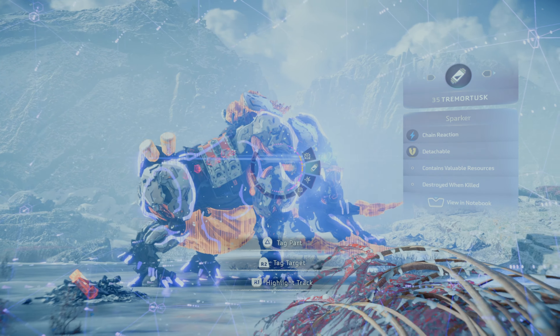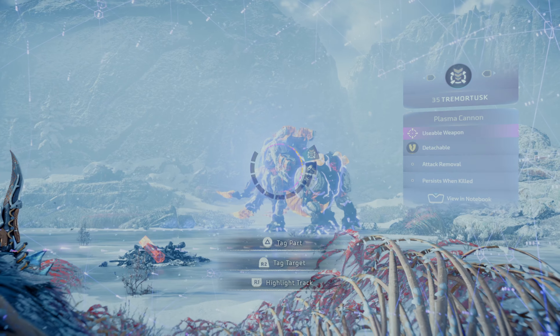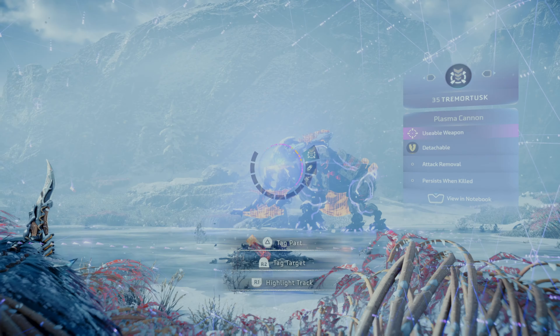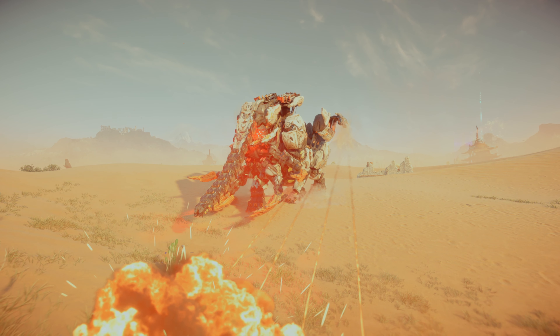The Sparker serves as shock storage — tear it off to collect the resource or shoot it with a well-placed shock arrow to detonate. The Plasma Cannon is a powerful heavy weapon that fires devastating tracks of plasma along the ground, and you can also detach it to use as a weapon. The Ammo Drums serve as large storage containers for valuable resources; you can tear them off to collect their contents. The Four Salvo Cannons are powerful weapons that fire salvos of withering blasts.